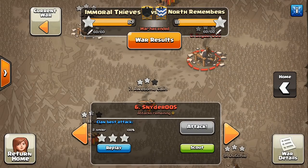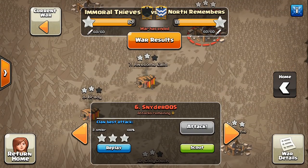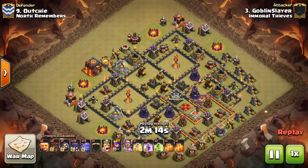That was also an attack by Smiler — good war. They were four for five on their dip attacks, which is an awesome batting average — 80% of dip attacks three-starred. That'll typically win the war, and it did in this case. So: 16 bowlers, 10 witches — that seems to be the golden ratio right there.